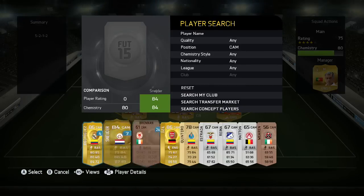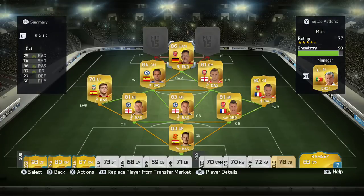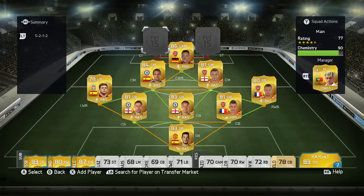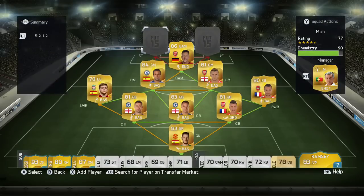At the centre attacking mid position, we have Mesut Ozil, who I really enjoy using — one of my favourite players in this game. He got a red card in the first 10 minutes — two yellow cards — so he only got 1 goal and 2 assists in 11 games. In this formation he didn't seem to work that well, but he was still good at passing the ball around and linking up with the strikers. He's a good player, even though his stats don't really tell that story.